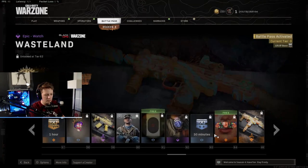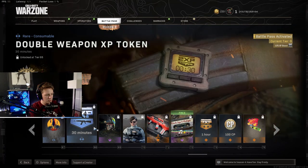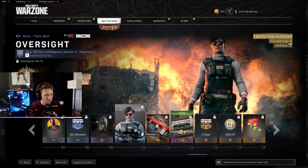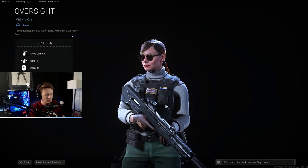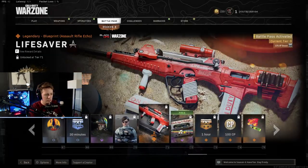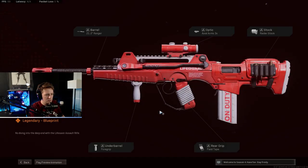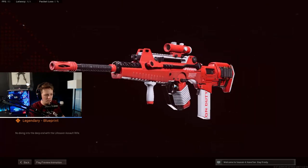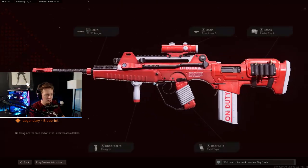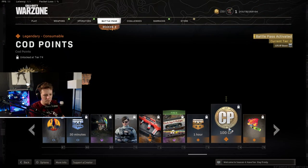It's pretty 70s. Incoming bomb. Emblems. Double XP. Here's the ship's captain — so there's a combination with the other guns we saw. Parked skin called Oversight. Blueprint Assault Rifle Echo called Lifesaver — it's very summer themed with the lifeguard. Looks like the FFAR. Mixtapes.